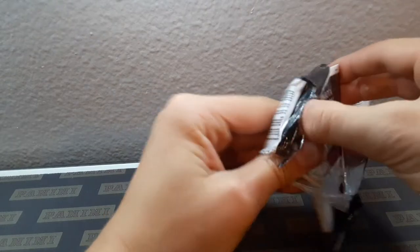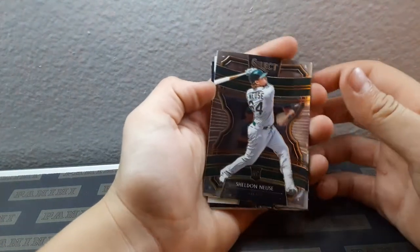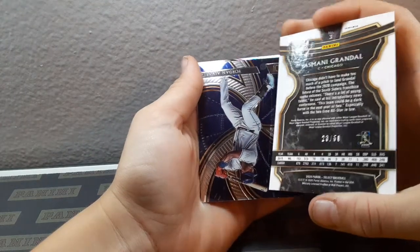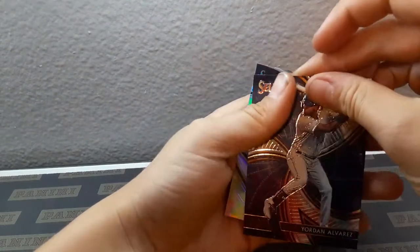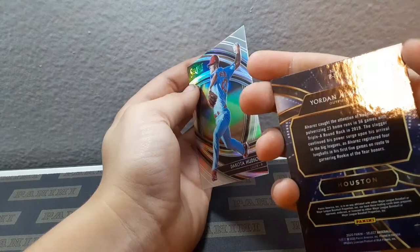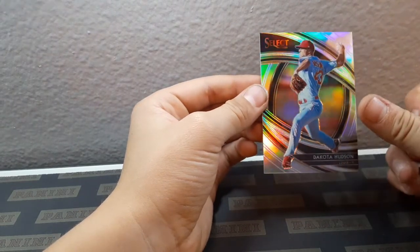Dakota Hudson on the back — got a sick card in there? No, we do not. Potential auto hit. Sheldon Neuse — oh yeah! Wait, look on the back — refractor out of 50! You better put this in a finger right now. And then we got Jordan Alvarez — that's nice, that's a good pack — and a Dakota Hudson refractor. Alvarez is a short print. Logan says Alvarez is the best one. Pretty good pack. Now it's Logan's turn.